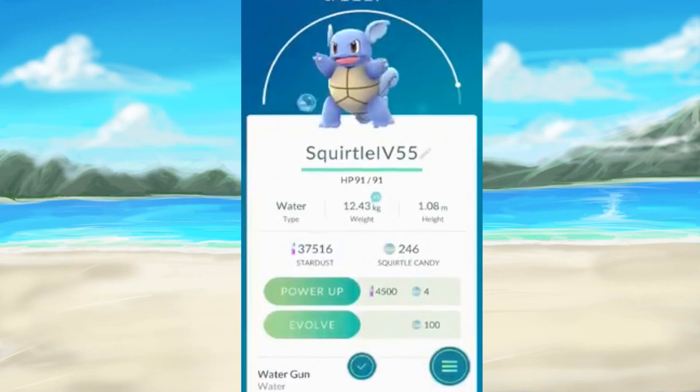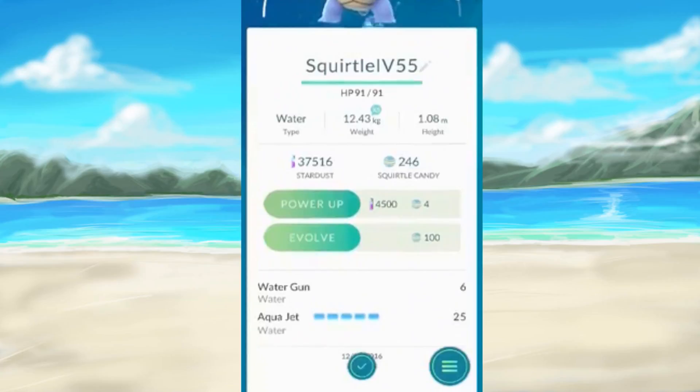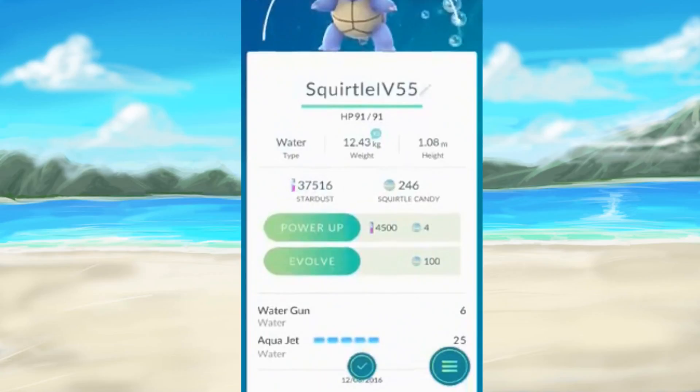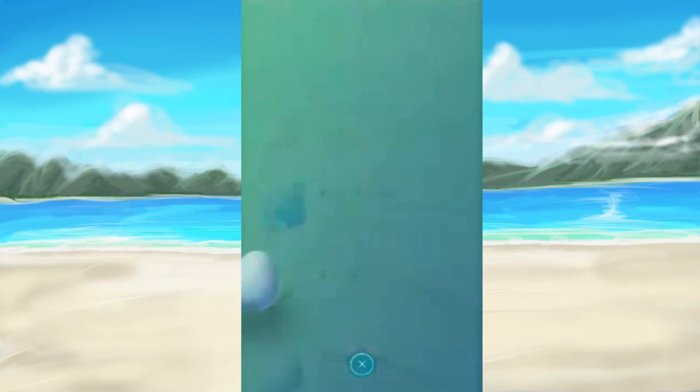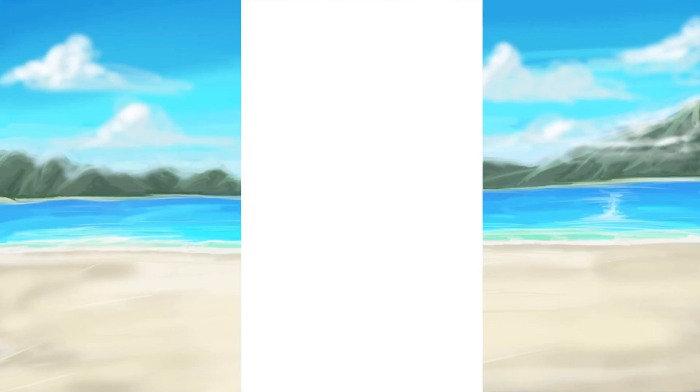So here is the Wartortle — I'm not too sure what CP it's going to have. Not too bad — 1117, pretty damn good. HP 91, quite strong. Water Gun 6, not too bad, and Hydro Jet 25 — it's a really quick attack as well. I was thinking about popping a Lucky Egg — there we go, there's the Lucky Egg. I thought I did actually use one in this video. A load of Caterpie candies as well, that's pretty damn cool. Let's make this beast into a Blastoise!